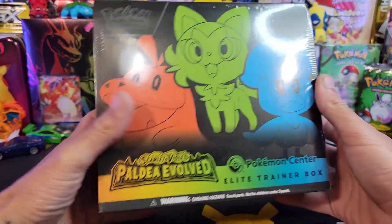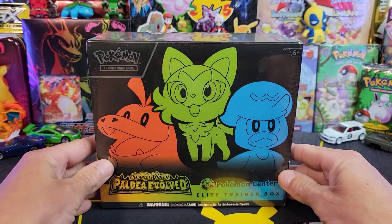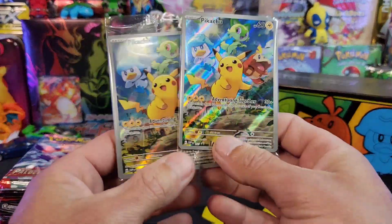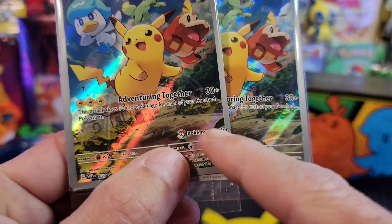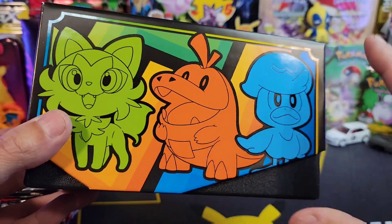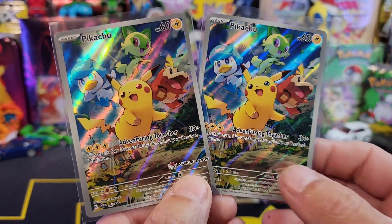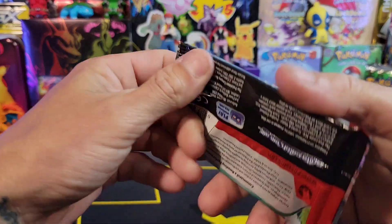So now we've got the Pokemon Center Exclusive Elite Trainer Box. There's the front — it does have a different artwork on the front. On the back that's what you should get on the inside. Just like the regular ETB all of these items are exactly the same. The main difference is you get two extra packs — so you get eleven booster packs — and you get two promos. You get one just like the regular ETB, but then you also get one with the Pokemon Center Exclusive stamp right on the card. That is the main difference.